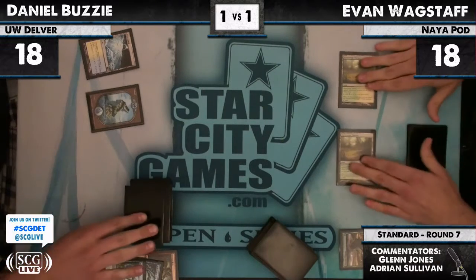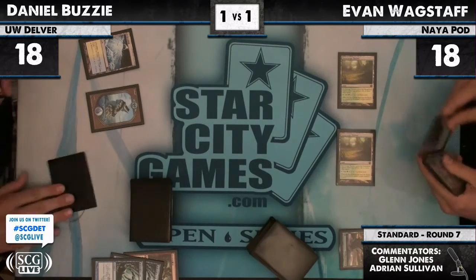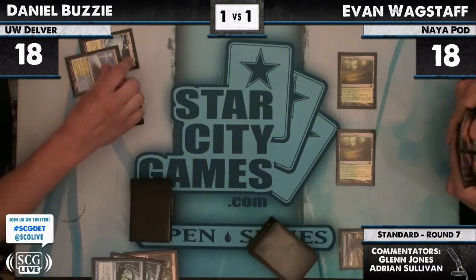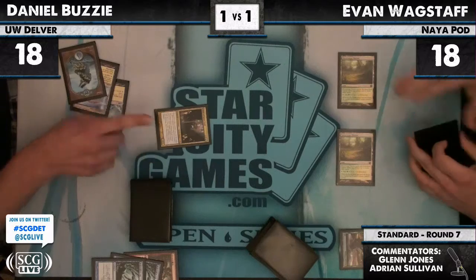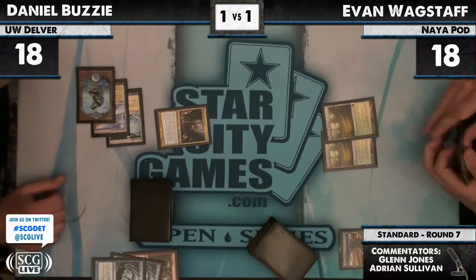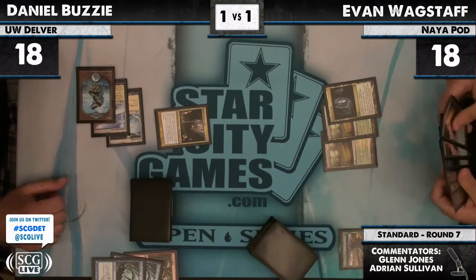We have Geists — yeah, there are four Geists in this list. I like this play if we have a Geist. If we don't have a Geist, it seems a little too aggressive. That's three mana. That's a three-turn clock right now, assuming no resistance, which is a bad assumption.